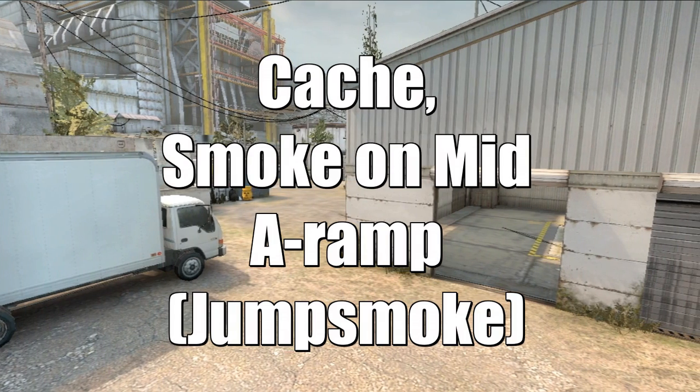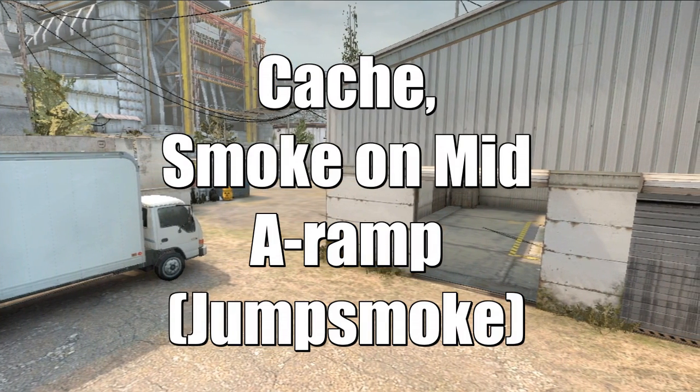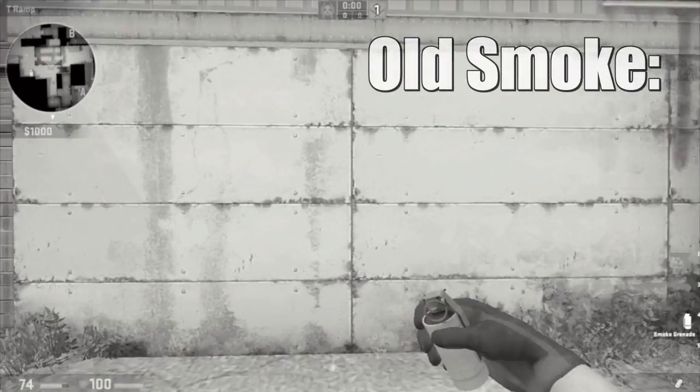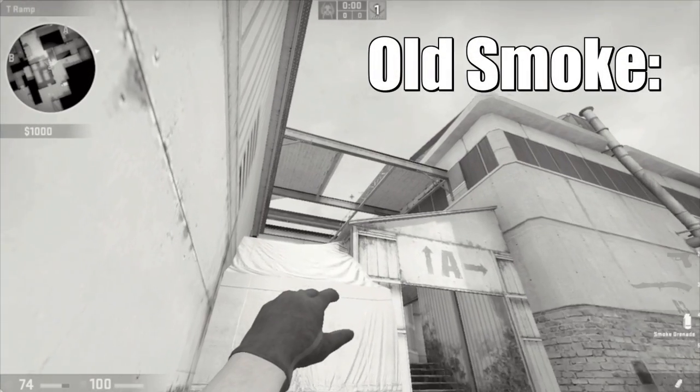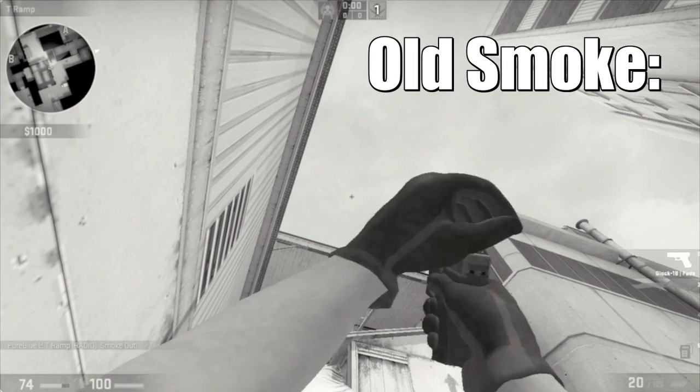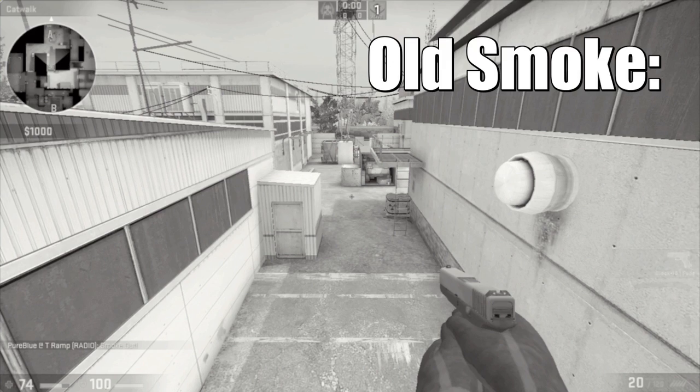The smoke is used to gain control over mid, but can also be used as a way of pushing A. I've done a smoke like this a couple of months back, but like my car smoke on Mirage, many complained about inconsistency, so I've now done a remake that should be more consistent.